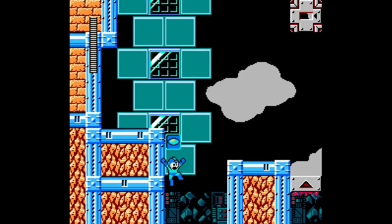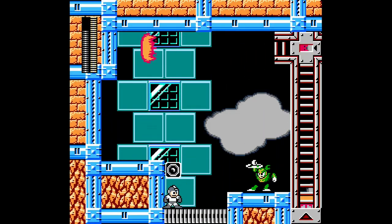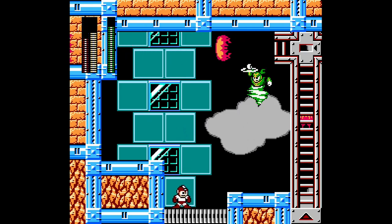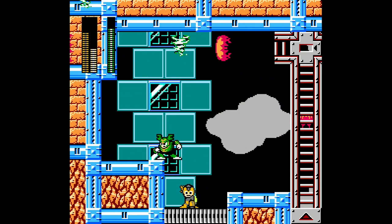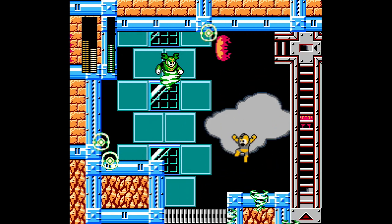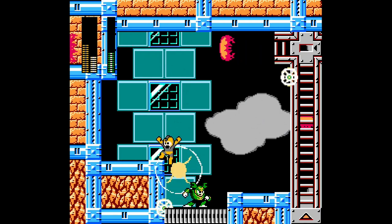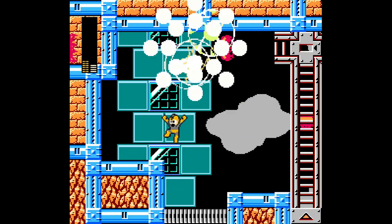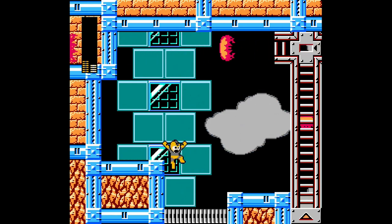I'm making excuses — what can I say? We're just gonna try and see if we can do it with something else here. That's very strong — we're just gonna use this. Had I died there, I would have been in a pinch and would probably have had to rely on the Power Stone to beat him.